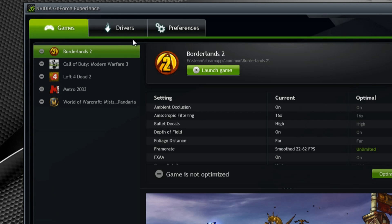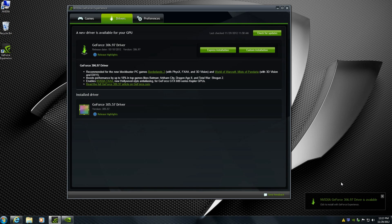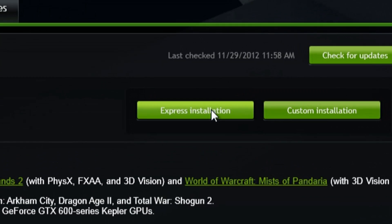The second thing you'll see is the driver tab. If you click on the driver tab, you'll see what's installed and what's available. You'll notice 305.57 is installed and 306.97 is available. GeForce Experience also provides a balloon notification letting you know as soon as drivers are available from NVIDIA, and you just need to click Express Installation to get your PC up to date.